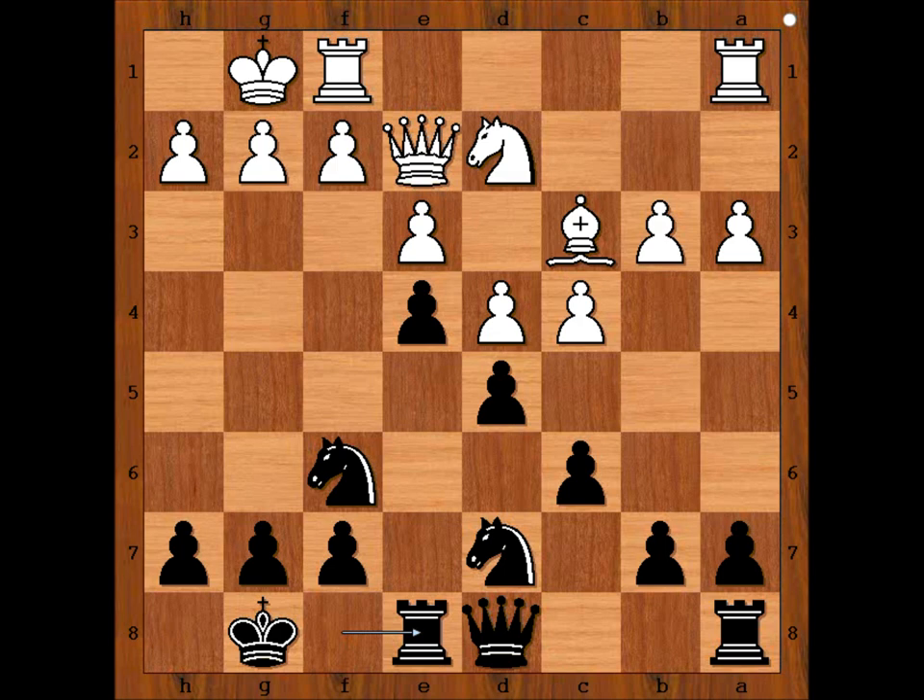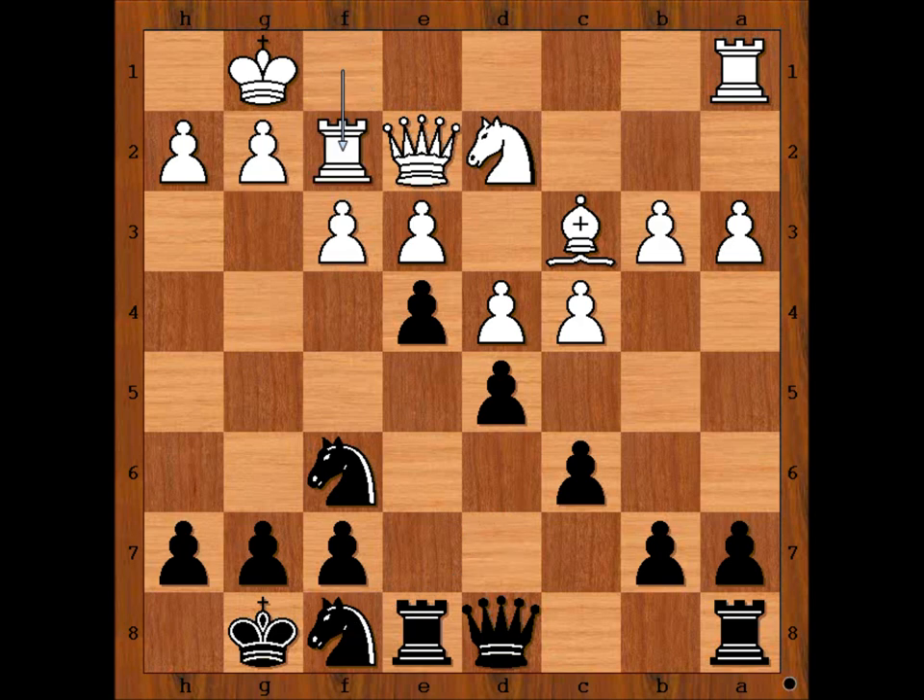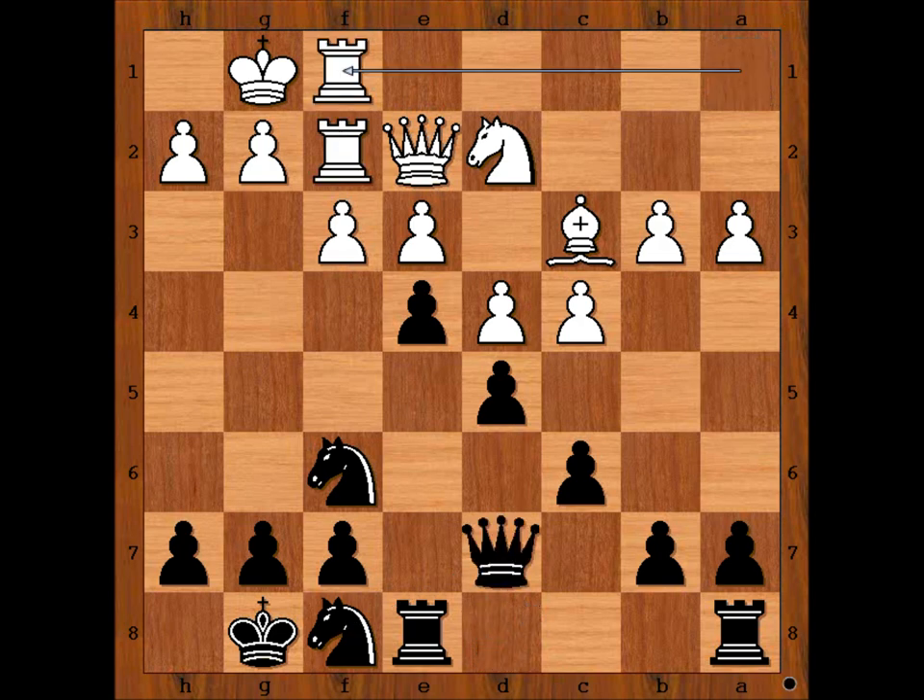Why rook to e8? Botvinnik is placing the rook on the file which will open. f3 — he was right. Knight to f8, rook to f2, queen to d7, connecting rooks. Rook from a to f1, doubling the rooks on the file.